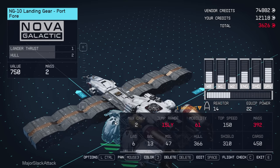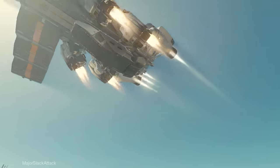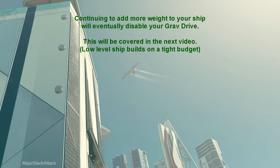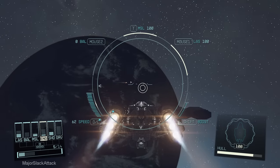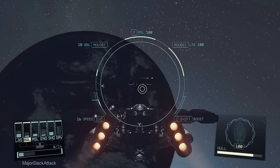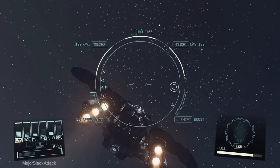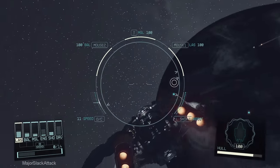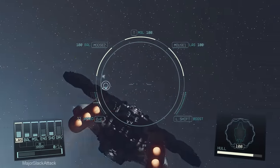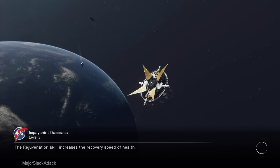Taking the heavily overloaded ship into space: boost still works, turning seems a little sluggish. The whole point is — if the only warning you're getting is the mobility warning, you should always test it in space to see if you can deal with it. If you can, then it's no big deal.